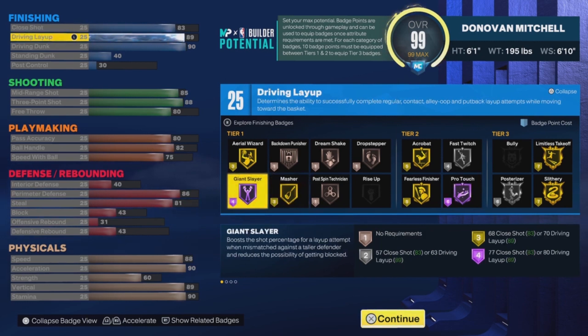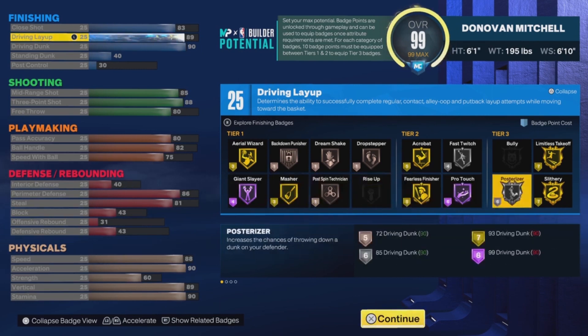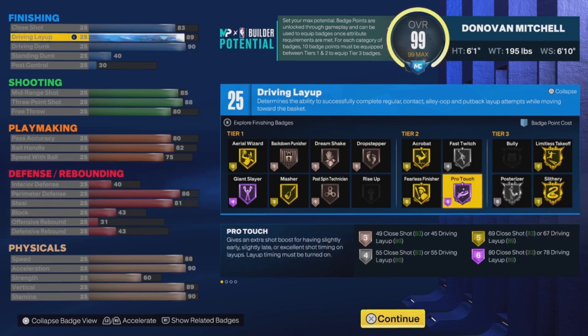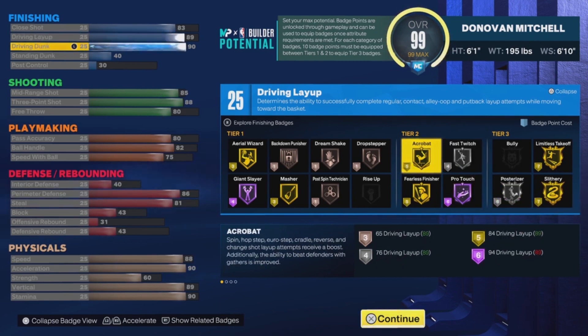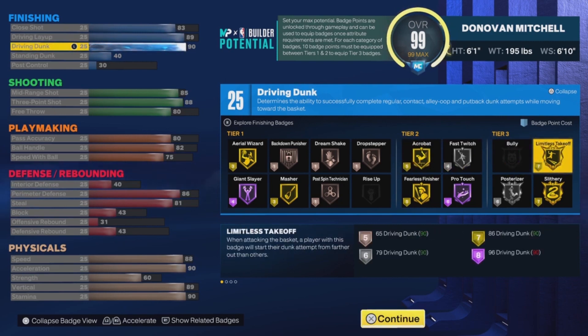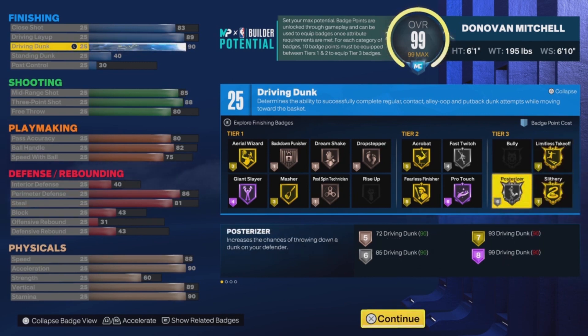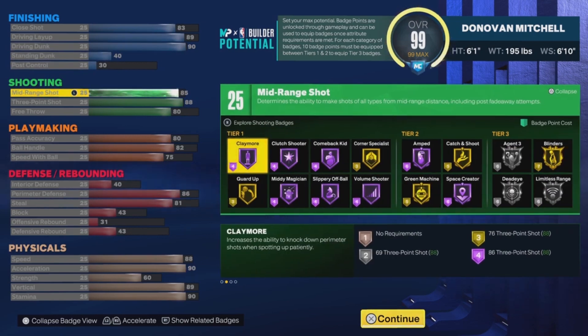Next, driving layup is an 88. With 88 driving layup you guys get pretty good animations. You get acrobat on gold, and you guys also get fearless finisher, so a lot of badges are gonna help you guys make your layups. For driving dunk, put it to 90. With 90 driving dunk you get silver post riser — I was actually about three points away from getting gold post riser, but silver post riser is fine. That's the end of finishing.